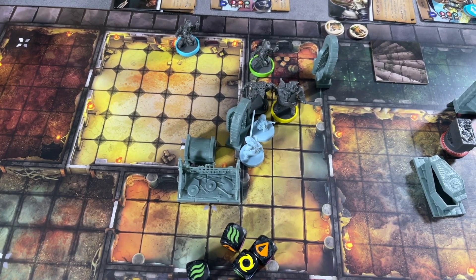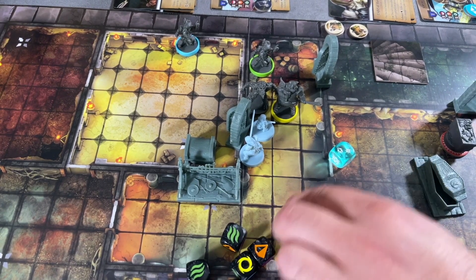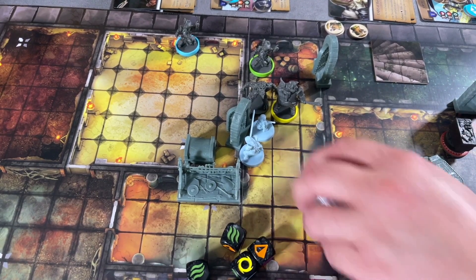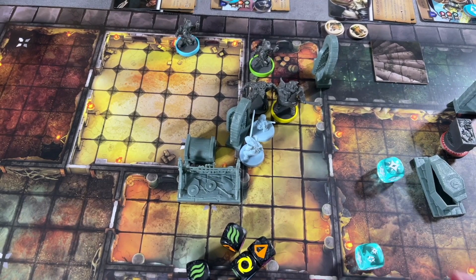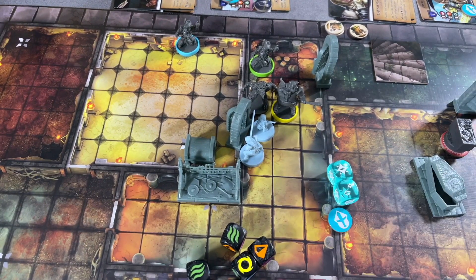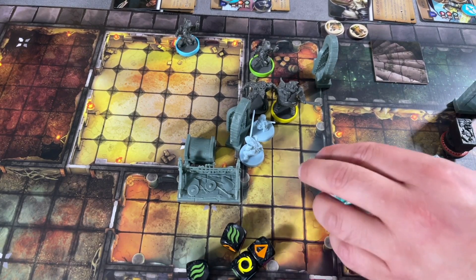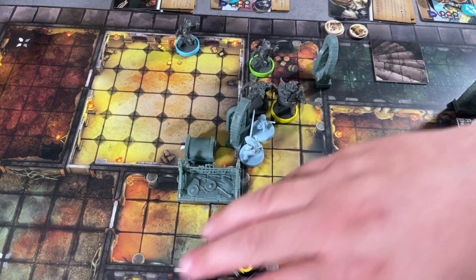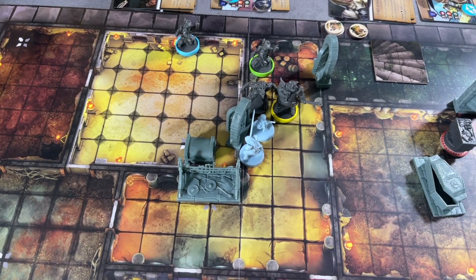Both heroes have two for this test. Willow first — two successes, pass for three. Gavin — one, two... he'll spend a focus to make three successes — pass for three. We do not have to discard any supply. Now the quest step: the altar activates and re-rolls everything since none of it is dark.